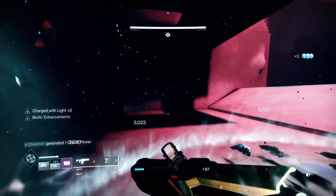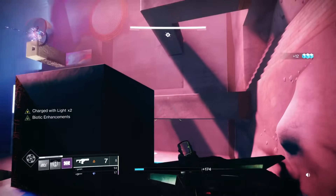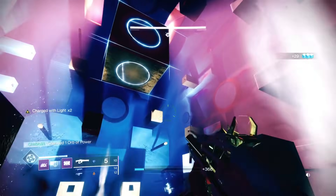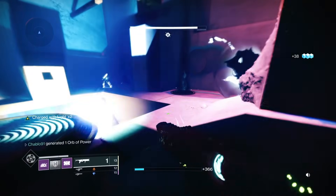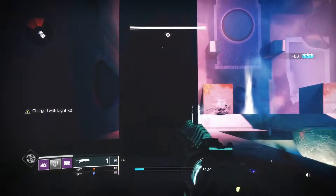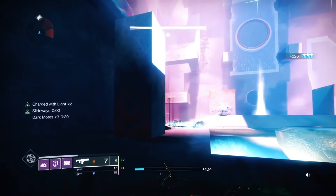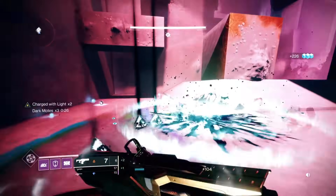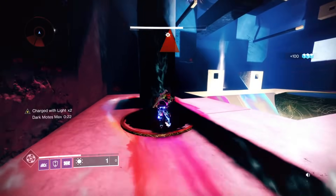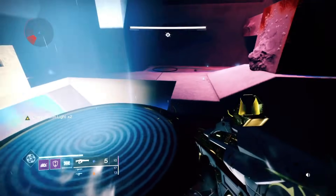There are a lot of good weapons to obtain from the dungeon: the kinetic auto rifle at 600 RPM with Osmosis and Frenzy rolls is really good. There's the Judgment hand cannon with Explosive Payload and Osmosis. The pulse rifle Darkest Before is amazing for PvP and has good PvE rolls too. The shotgun is amazing for PvP with Elemental Capacitor — not so good in PvE, slug shotguns are better. So many good rolls to get, making it worth farming Prophecy every week if you've got nothing else to do.